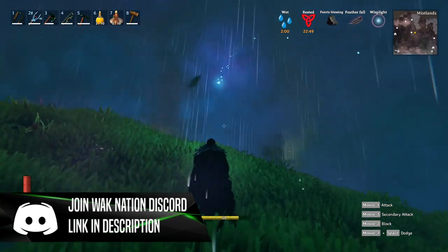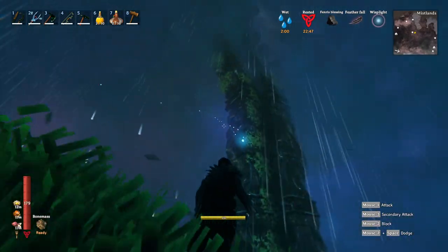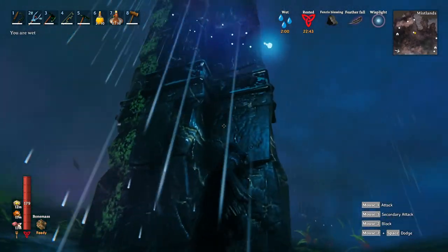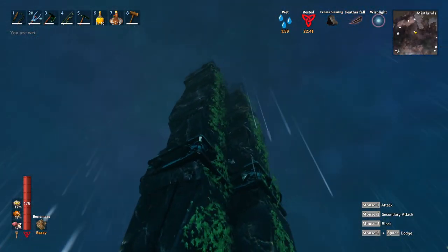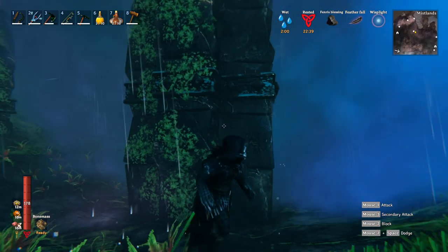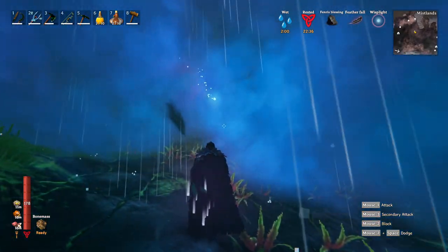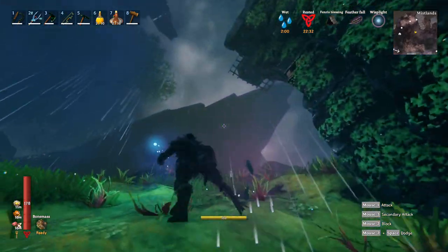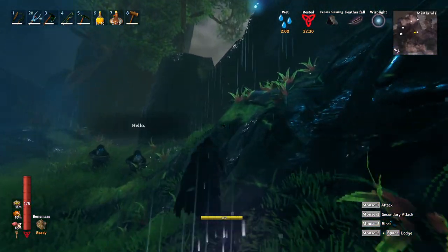What we're looking for are the different black marble structures that are in the mistlands. My favorite happen to be the bridges because nobody defends them or cares about them, so you can harvest these up very easily. You can, however, also break down the diverger towers as well as the dungeon entrances for the infested mines.